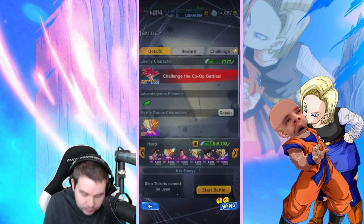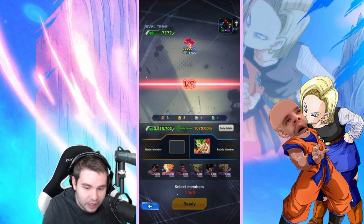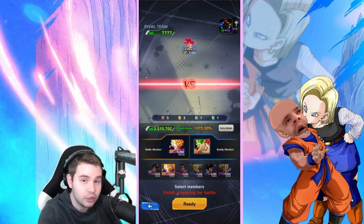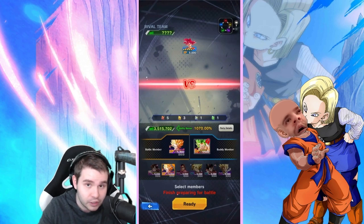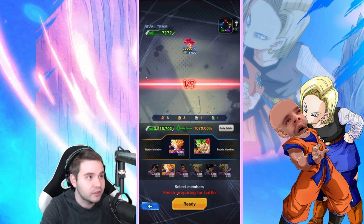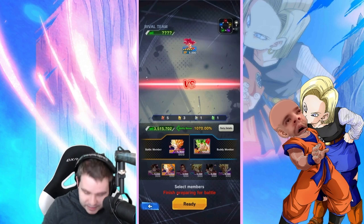I strongly recommend that you boost up your Caulifla with whatever purples you can afford. And if it has to be defense, that's okay. If you have Saiyans that can buff up Saiyans, she also likes Saiyans. So if you have a purple unit that can buff purples — which is her — or girl units that can buff her, use them. I've literally gone on a rant for like four or five minutes. So anyways, let's begin.